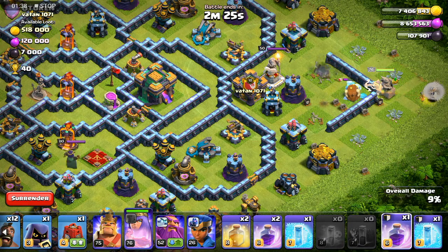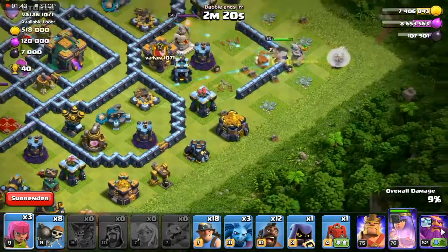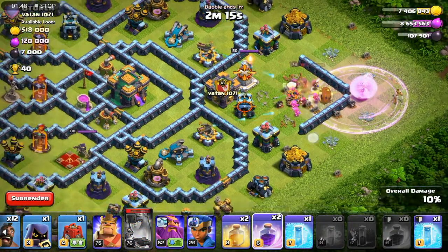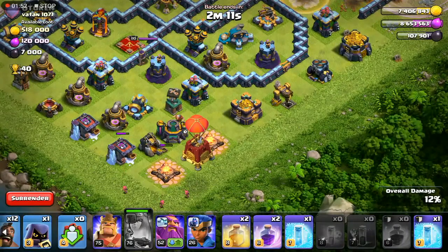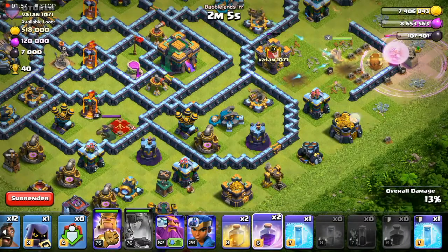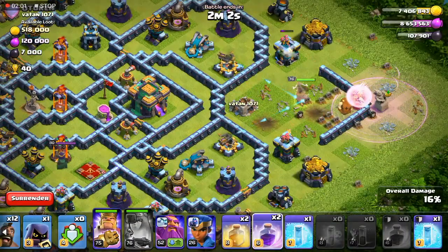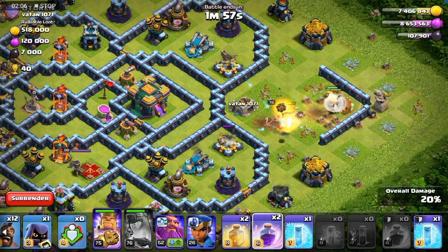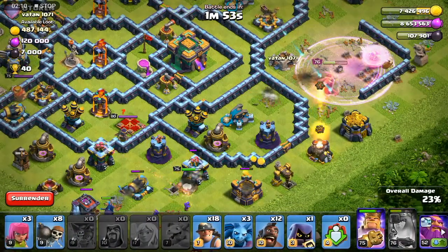I'll have to rage her up when her health gets low. I'll create a funnel by dropping the king and the siege barracks on the bottom side of the base soon. Rage the queen — oh darn it. The queen used her ability; I wanted to keep that for later. Well, this is a typical attack of mine. Let's just continue attacking. I'll rage her up again if need be, because those X-bows and scatter shots look scary. Rage her up again, otherwise she's going to die for sure.